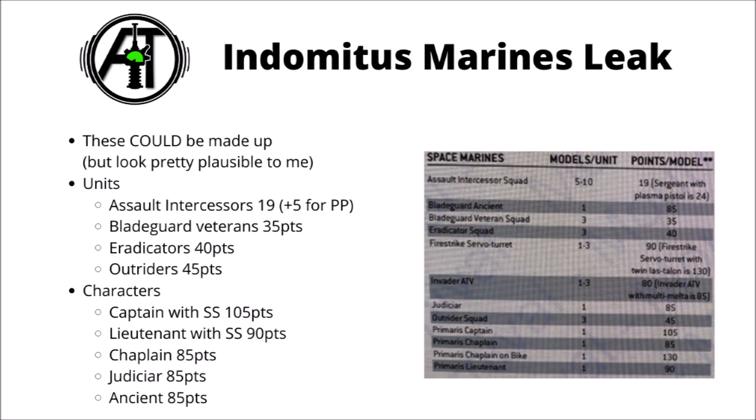In terms of characters from the Indomitus box, we have a Captain with a Storm Shield and his Mastercrafted Power Sword, and a Lieutenant who's armed with the same. The Storm Shields will certainly be a really useful survivability boost, and you usually pay about 10 points for one on a Space Marine character, so they seem pretty much in line with other Space Marine captains. I hope that at some point down the line we get the flexibility to take things like a Power Fist and Storm Shield, which I think would be a bit more of an optimal loadout than the Mastercrafted Power Swords they currently have.